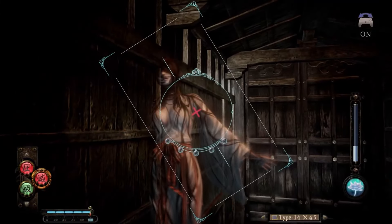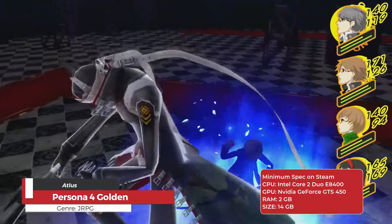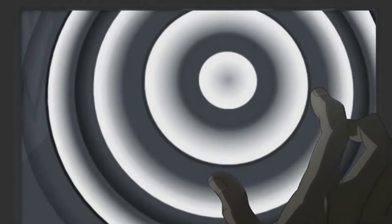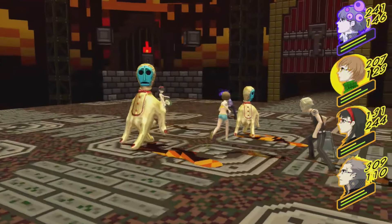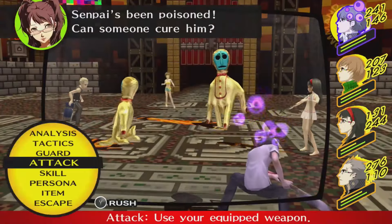Persona 4 Golden combines traditional JRPG elements with social simulation. You play as the protagonist who moves to Inaba and attends high school. During the day you engage in social interactions with friends, participate in school activities, and explore the town, which helps to build relationships and unlock abilities. By night you enter the TV world to battle shadows and rescue victims. Combat is turn-based, utilizing a variety of Personas, which are powerful manifestations of the characters' personalities. The gameplay balance between daily life and dungeon crawling keeps it fresh and immersive.